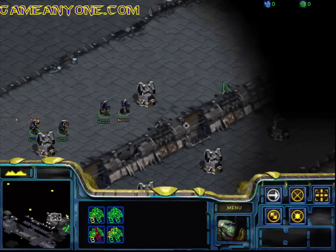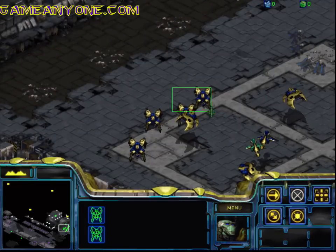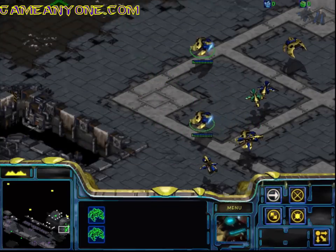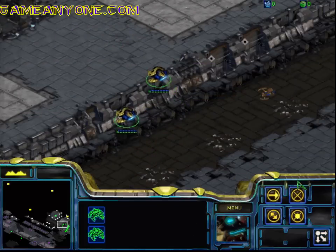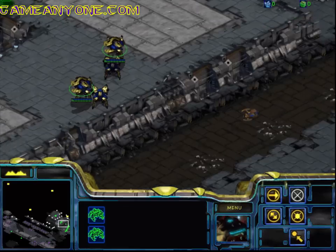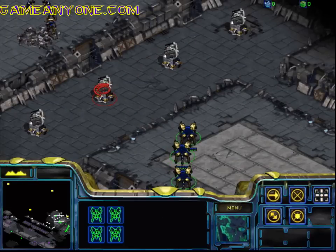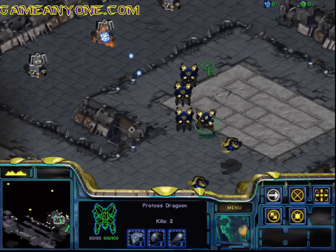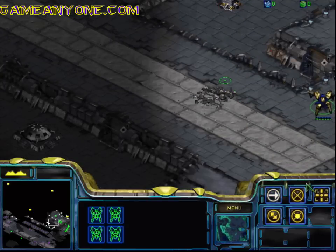Aw crap, they have a siege tank. Anyways, that's where the dragoons come in with their range, because even though we have very powerful units, only our dragoons are ranged ground units right now. You can use that to your advantage — you can take care of stuff from afar that you might otherwise not be able to reach.